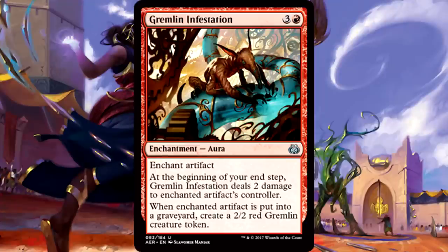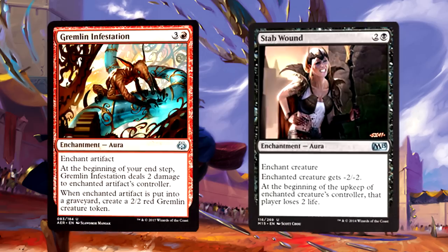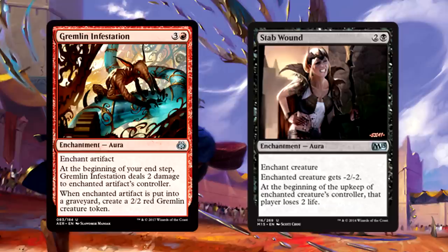Gremlin Infestation is 4 mana for an enchant artifact aura. At the beginning of your end step, it deals 2 damage to the enchanted artifact's controller. When the enchanted artifact is put into a graveyard, create a 2/2 Gremlin. I will take Stab Wound all day — this is the coolest version of Stab Wound we've seen in a while. Gremlin Infestation, while more expensive, will leave you with a creature, and until then they take shocks to the face. It's more than playable and should be on your radar as a solid card in any red deck. Even if they sacrifice the artifact to trigger revolt, hey — you got a 2/2, so not bad.